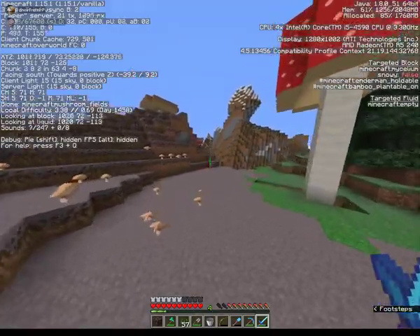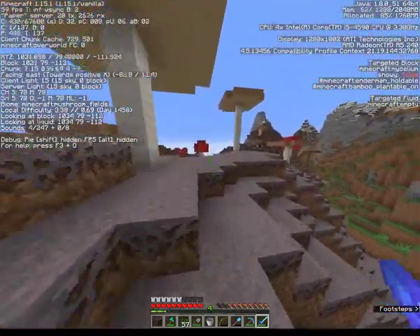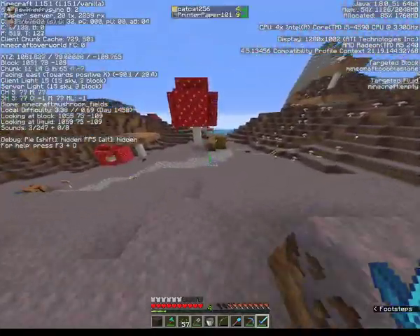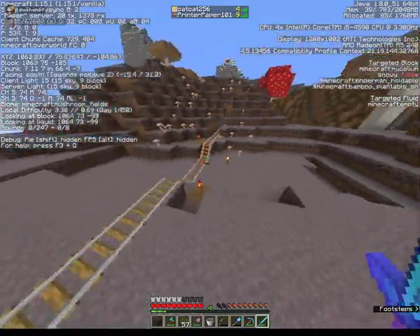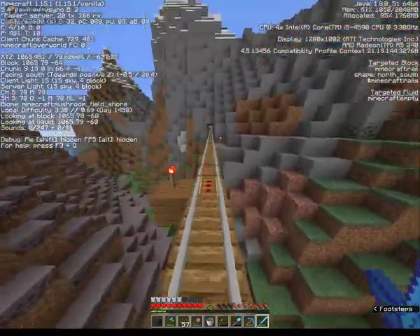Wait, is that a railway? What is that? Oh yeah, Curiosity! Didn't Curiosity say he was going to make a railway? He was going to make the transcontinental railway. There's a station at spawn — where does this go? It goes through the mountain.